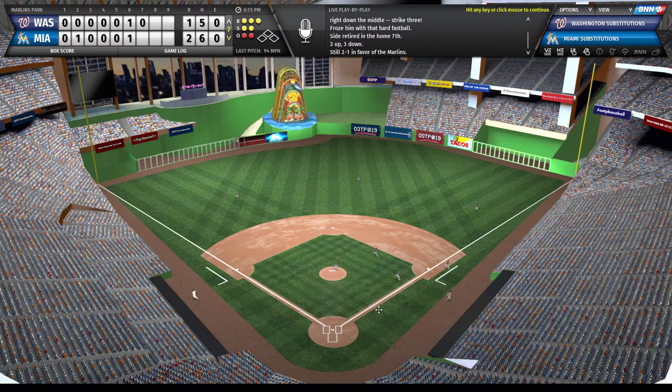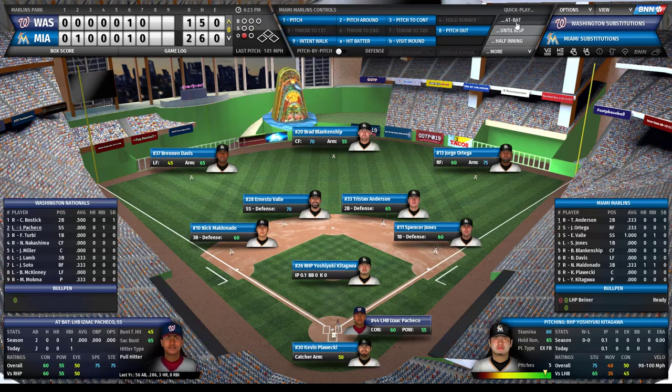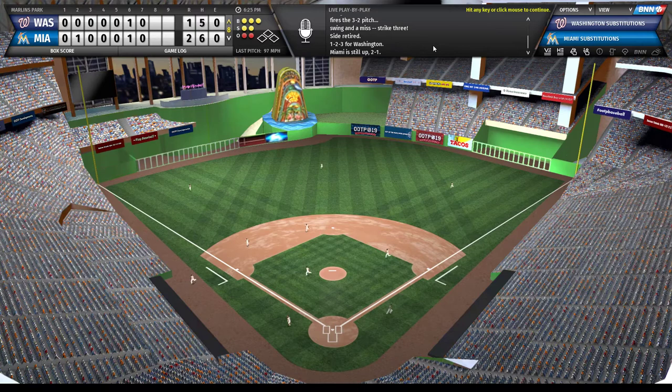Kitagawa is ready to go - our second reliever going. I chose Kitagawa because these hitters at the top were primarily right-handed. I'll have Biner still warming up in case we start to get those lefties. A line drive but caught. Isaac Pacheco looks pretty good but strikes out. Tervey is still pretty good against righties too - just a beast. Another strikeout and we're through seven.